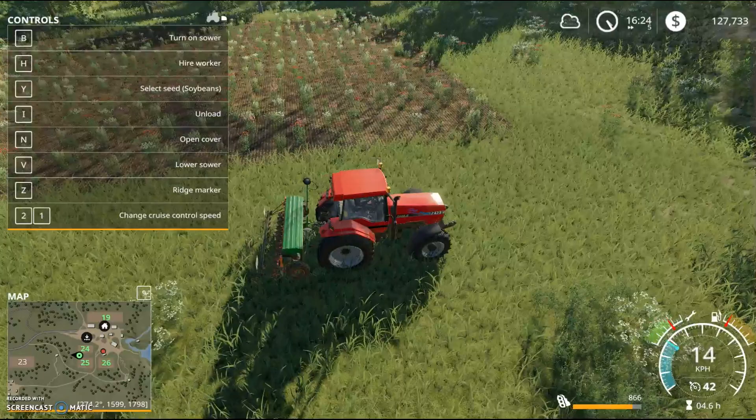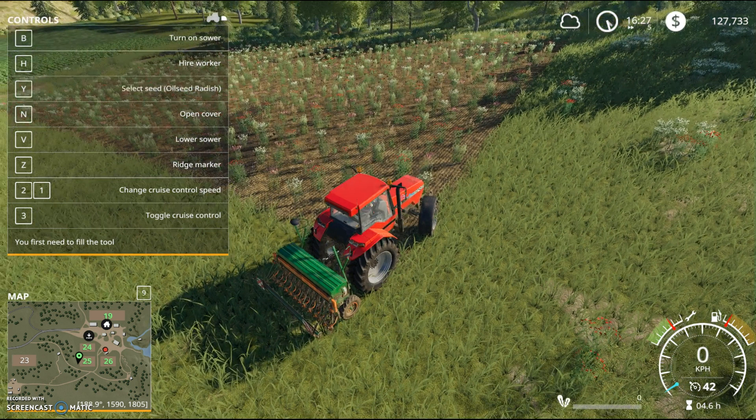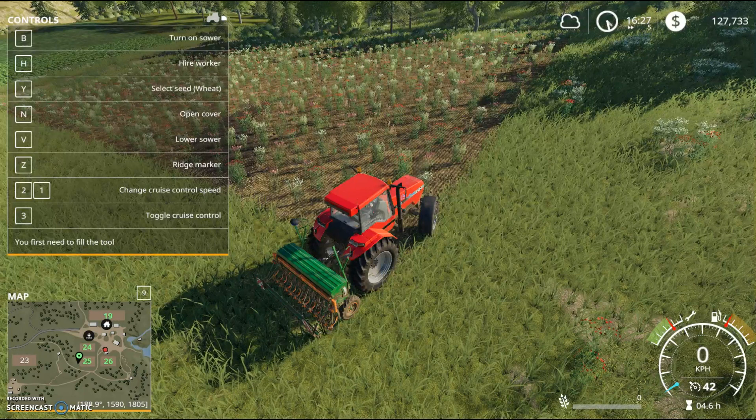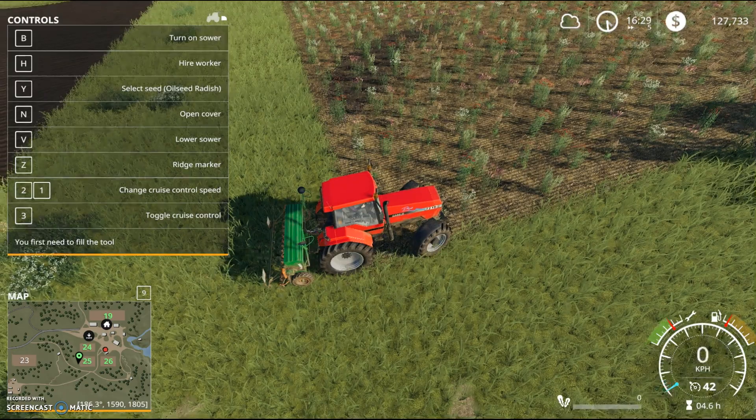It doesn't take long for the weeds to grow. You'll notice bottom right the seed sower is registering — it's already got seed in it. If you push unload and then look at the menu top left, clicking Y changes the seed and you can scroll through until you find the seed that you like. Recently I've been doing soya beans.